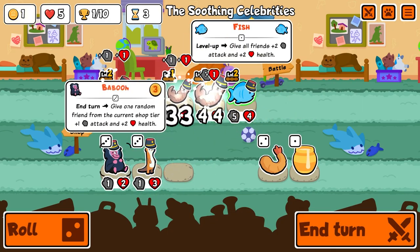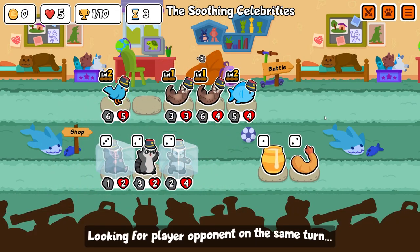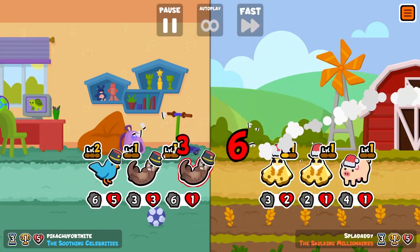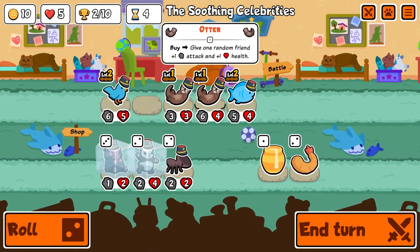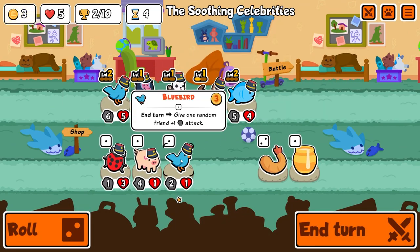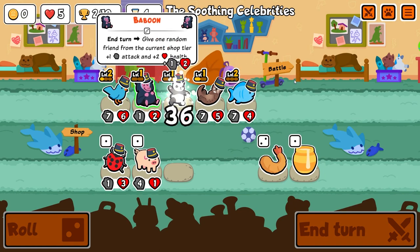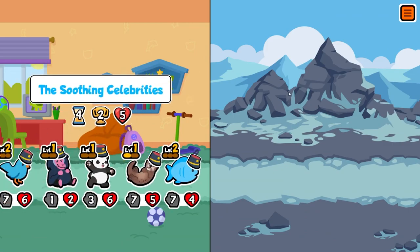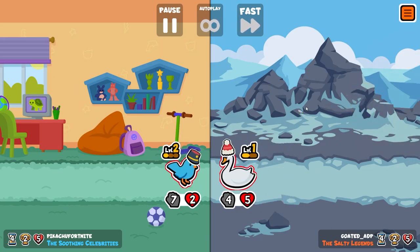We get a baboon, which is a pretty good scaler, and I choose the panda to scale with the baboon — even if it's just for a turn it makes us win the early rounds. Split daddy is not enough to beat us there. I think I combined the beavers or the otters and grabbed another bluebird. The baboon is going to start buffing the panda because it's our only tier two, and we're doing pretty good.